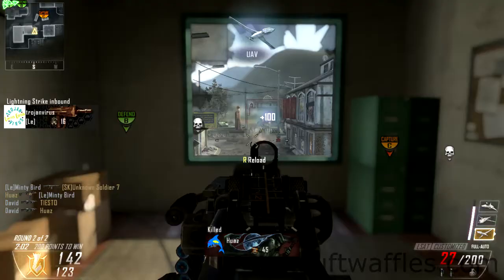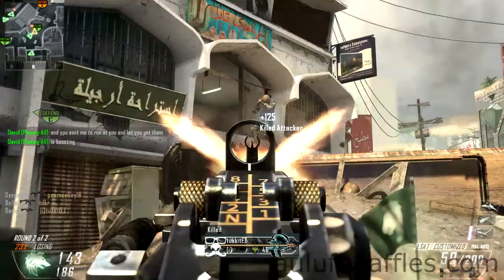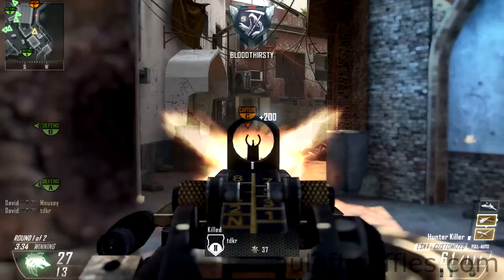FMJ doesn't really offer any benefits. The quickdraw handle is usually not very well suited to light machine guns, since you should be set up behind some cover and waiting for the enemies, and the quickdraw isn't really necessary for that. That's the same for the LSAT — a nice addition, but not really worth the 1 out of 10 points that you get to spend in your create-a-class.